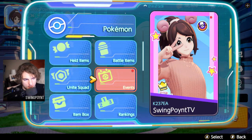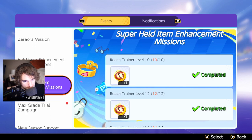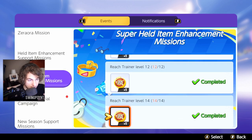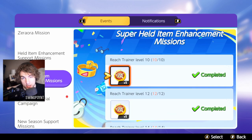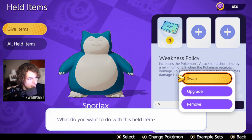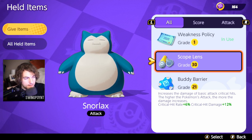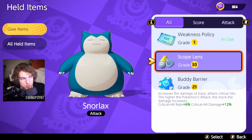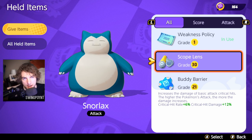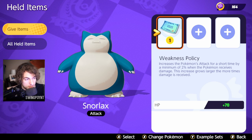Make sure you check your events, because held item enhancement support missions are active, so you can get a lot of item enhancers from that. More importantly, there are super held item enhancements available. If you reach trainer level 10, 12, and 14, you get a super item enhancer for each level, which upgrades an item all the way to level 30. If you use it on an item that's already at level 20, it will refund the item enhancers you used to get it there. I used mine on my Scope Lens and got back around 500 item enhancers, which I then used to bring my Choice Specs up to level 20.